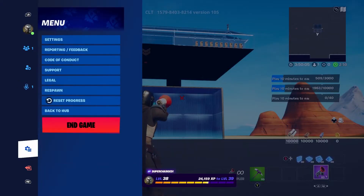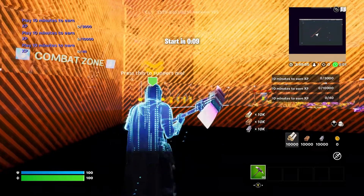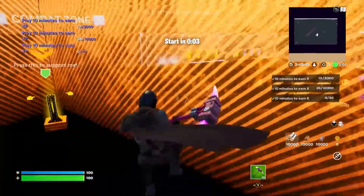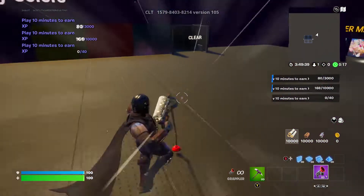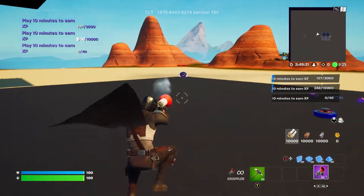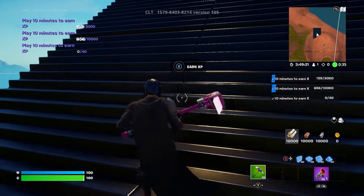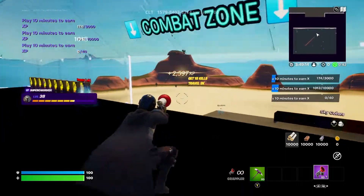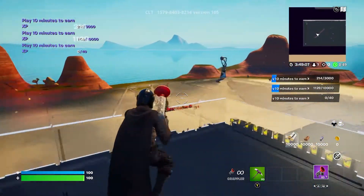If you want to get more XP, all you have to do is go to end game and then press play again. As you can see, I'll be doing the same thing and getting XP again — the glitch still works and you can still get lots of XP really easily. As you can see, I've just leveled up and I've done this within minutes.